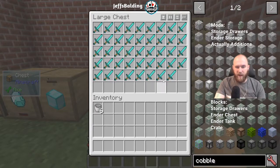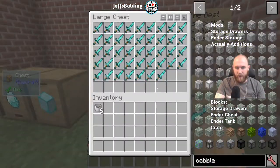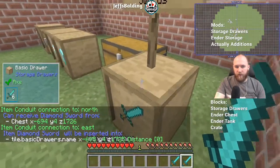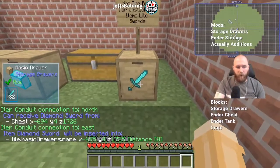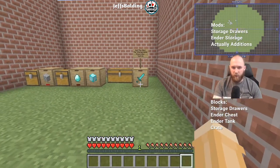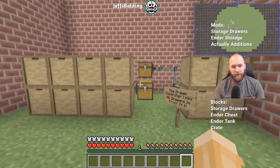This system isn't great for non-stackable items like diamond swords, since each sword counts as one full stack. So a drawer is stuck at only accepting 32 swords in total.